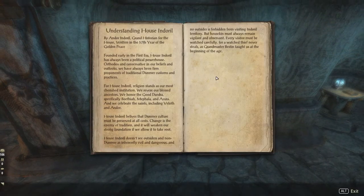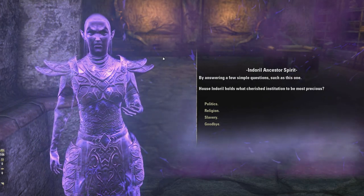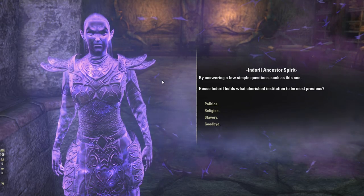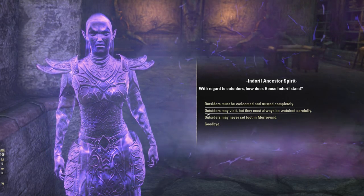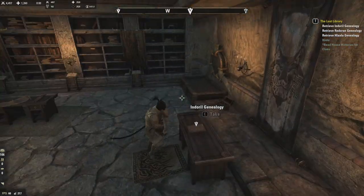Next one is House Indoril — they are a political powerhouse. Religion must be preserved at all costs. They don't see outsiders and non-Dunmer as inherently evil and dangerous — outsiders may visit but are always watched carefully. That is their stance. This one does have a voice. You then receive the Indoril Genealogy.